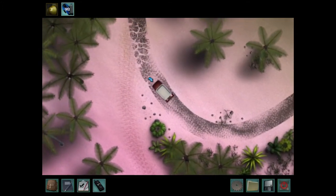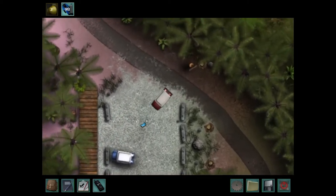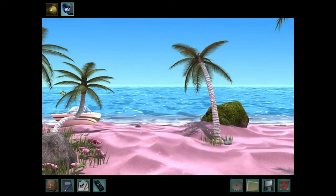I think you know where we're going because of the color of the sand. And that blue golf cart right there. That's right, everybody. We're going to go visit the one and only John E. Poole.